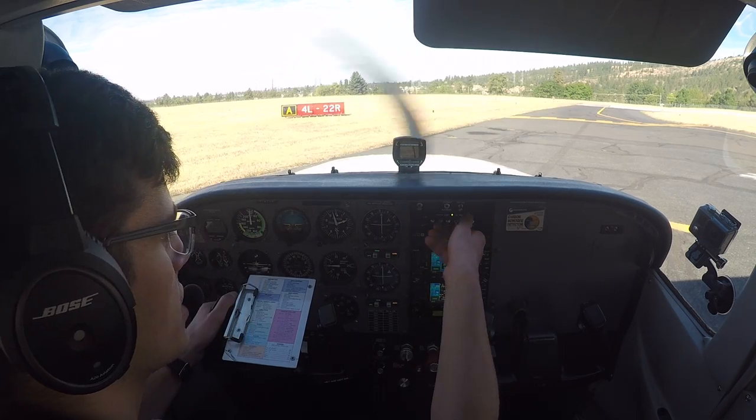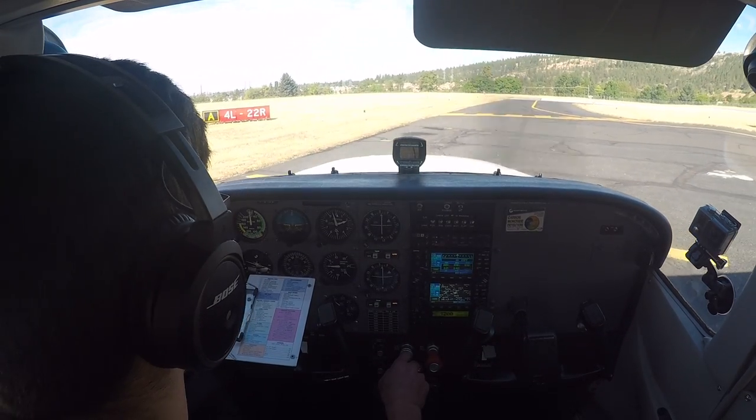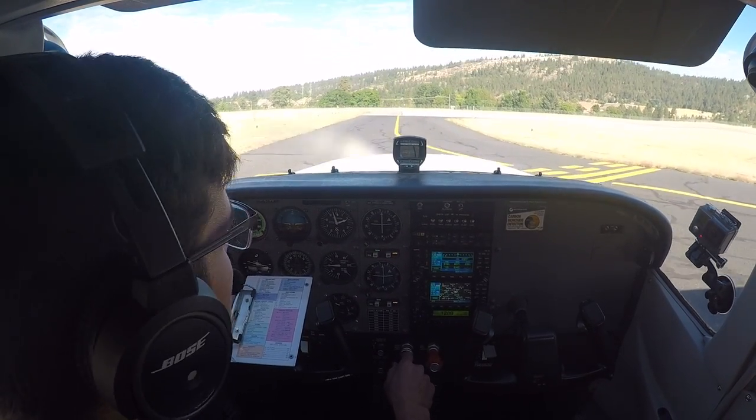Okay, clearance — mixture is set, 4R before takeoff checklist is complete. We're cleared to cross, cleared on approach, we have some traffic. Correct runway, we're cleared and a wind check.